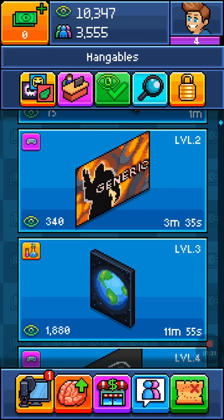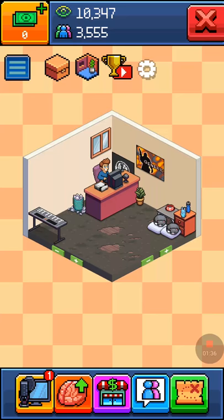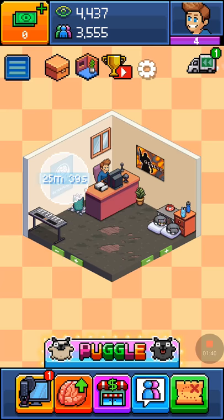I can go into my store and buy things with views. Like this — I can buy it for a view, it's just a poster. I tap on it and press OK, but it takes forever to deliver.